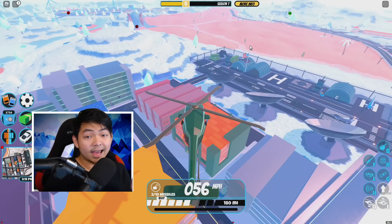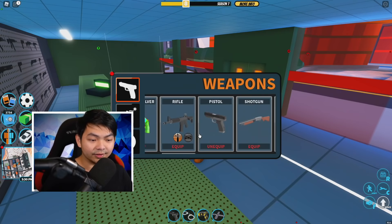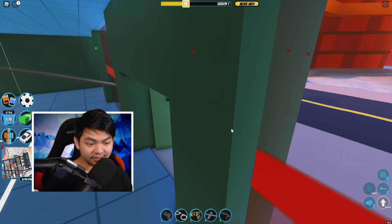After you guys get the alt account, what you wanna do is make sure that you have an AK-47. So if you go over to the gun store, you can check if you have it or not. If you don't, you have to buy it. If you have it, that's awesome. I already have the AK-47, so I am ready to go.